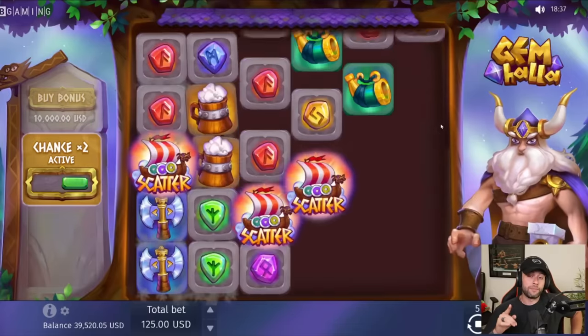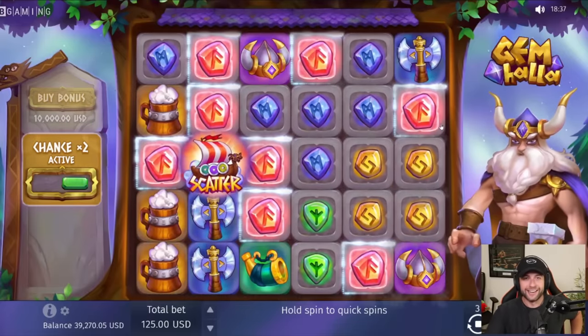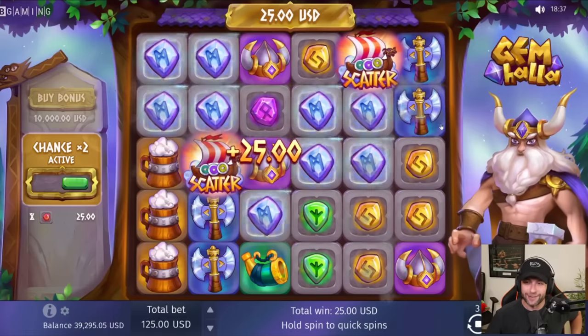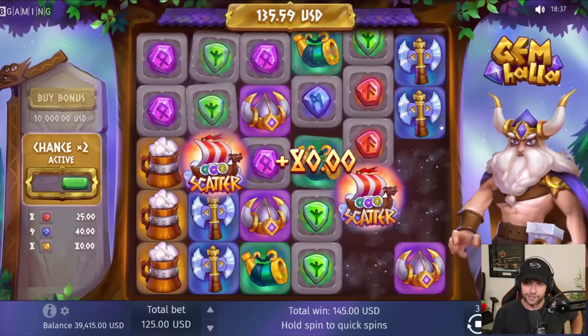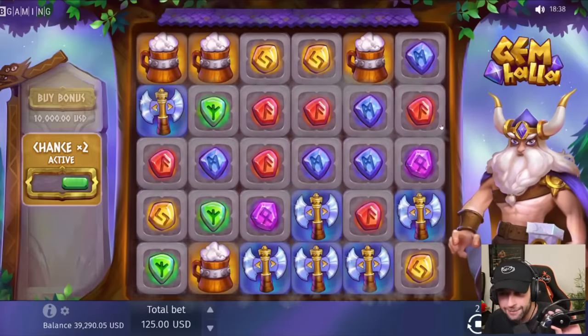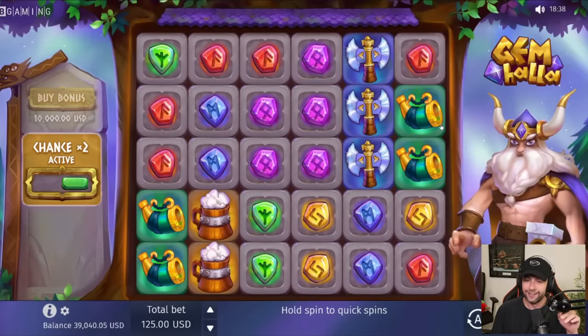He does also zap a lot in base game and we almost got a bonus there. There's a lot of scatters that drop in — I don't know if it's supposed to be a bait or if we're about to get a bonus. Maybe it's BGaming using the scatters to block symbols from hitting. That was 10 spins and we lost 1k.